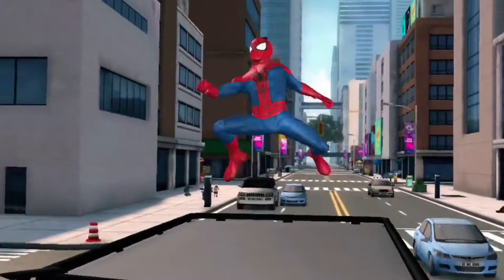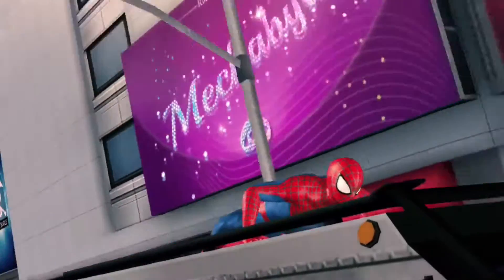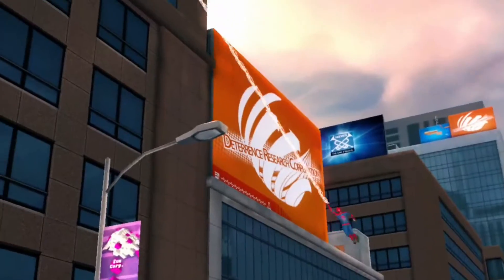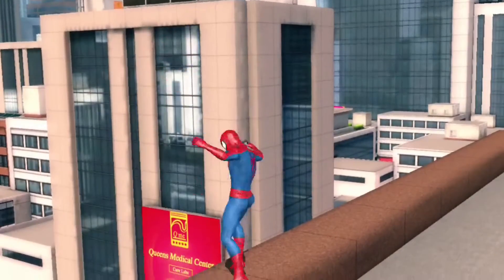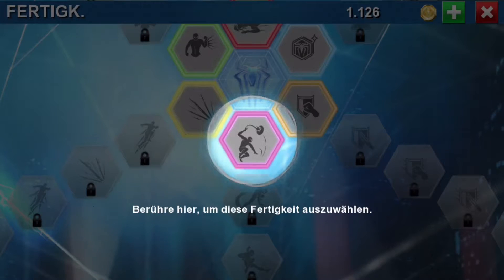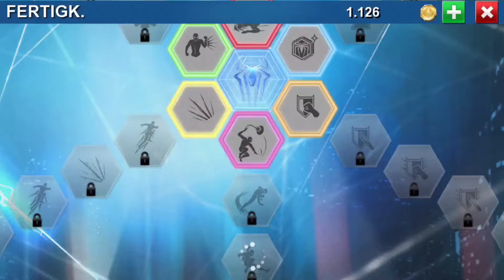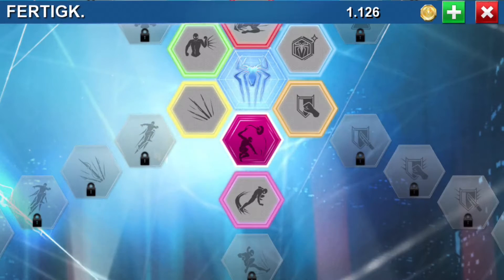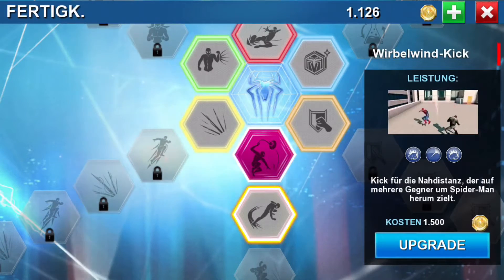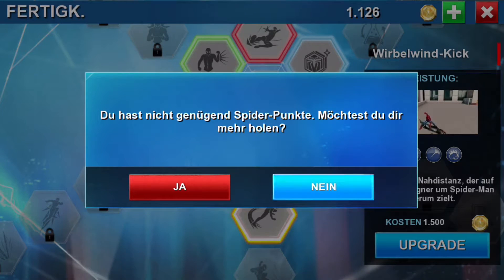The extremely comprehensive skills tree includes the categories power, defense, spider points, increase damage and counter punches. Each category offers seven options to increase, so you are always motivated to improve your Spider-Man. Those of you who like to get faster through the game can also buy spider points with in-app purchases, but this is not necessary.